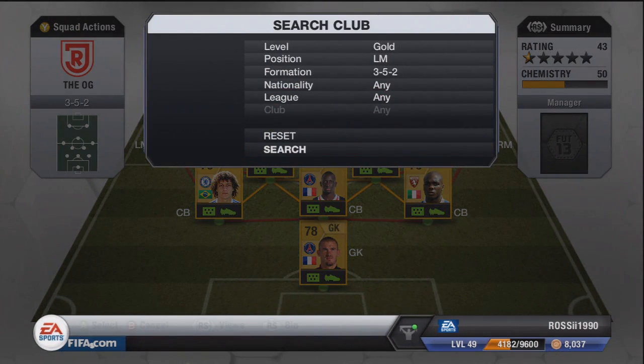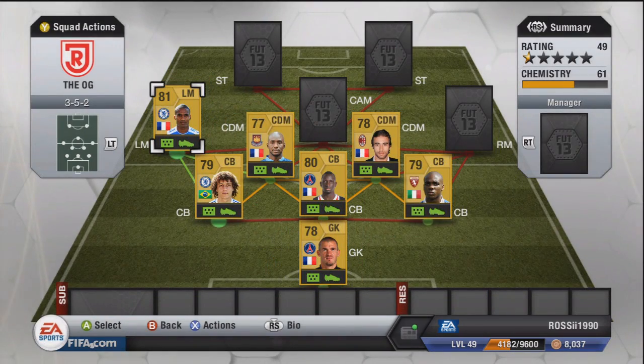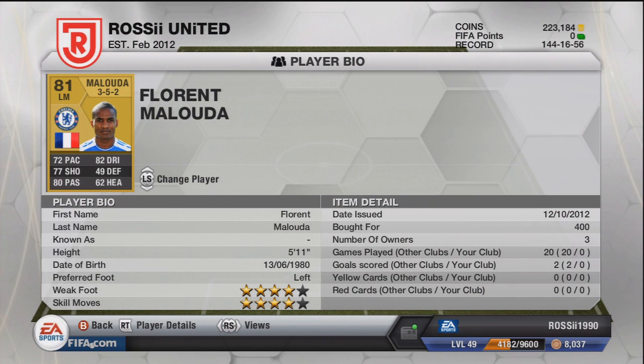Moving on to our left mid, which is actually Maluda — bit of a beast. Picked him up in left wing for 400 coins and converting from left wing to left mid costs 1000 coins, so it's 1400 total for left mid, which isn't too bad. If you can't make a thousand coins these days, go check out some trading videos because it's pretty simple. All these players are definitely affordable.